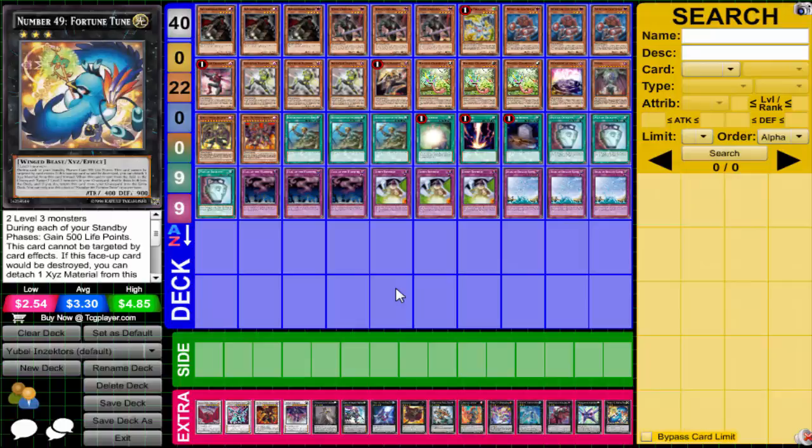There you go - that's the deck profile for U-Bound Zectors. It probably didn't change much since the last time I did the deck profile, which wasn't that long ago. But hey, it's off the list and it's not coming back - I promise you that. I hope you guys enjoyed this deck and the content I provided. You've got one more deck profile tomorrow - Heraldics - then the weekend off, and then Monday we're starting the new schedule. Thanks for watching and I'll see you tomorrow with the Heraldics deck profile.